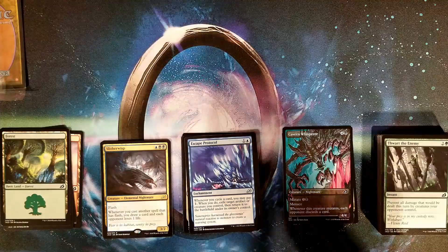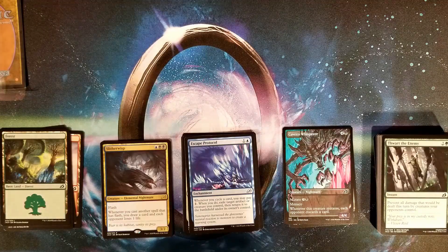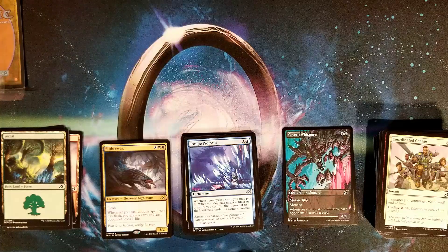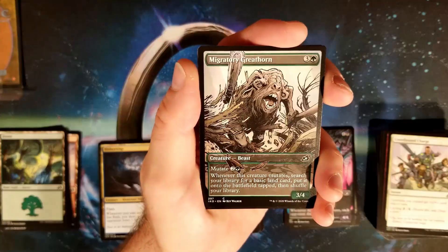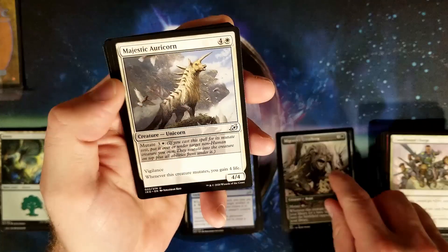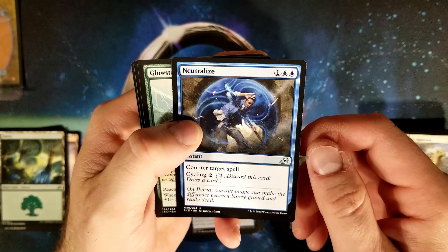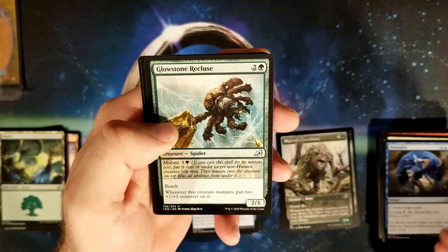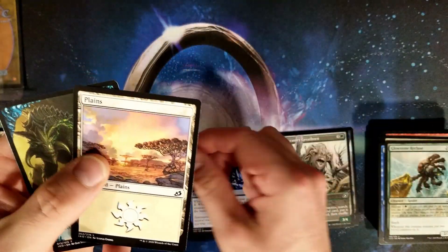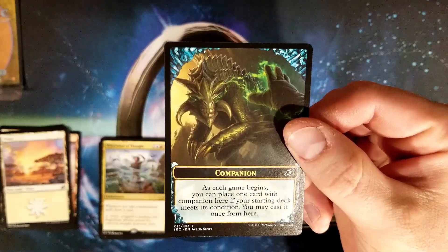On to pack number four — yeah, I don't think I'm going to do that shopkeeper voice very much at Bob the Shopkeeper. We have a Migratory Greathorn — fantastic comic book story art, love it. We have the Majestic Auricorn, Neutralize, Glowstone Recluse, and Whirlwind of Thought is our rare. Then we have the companion token — super sweet.